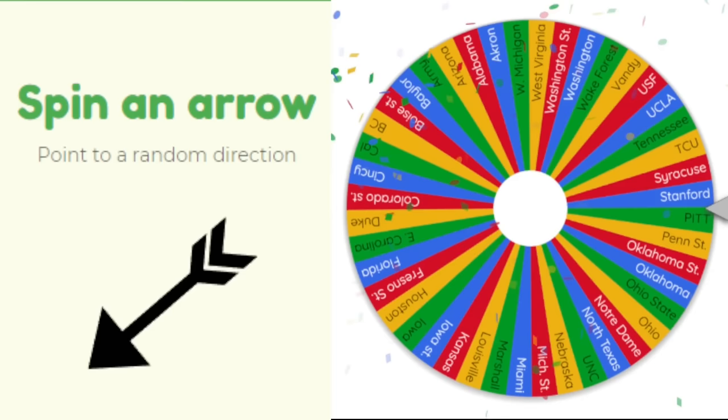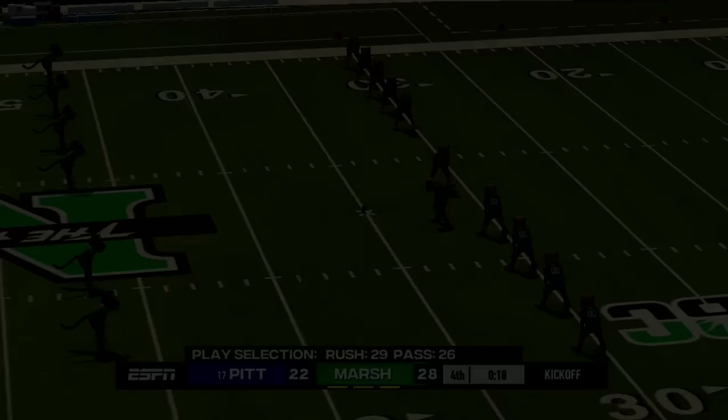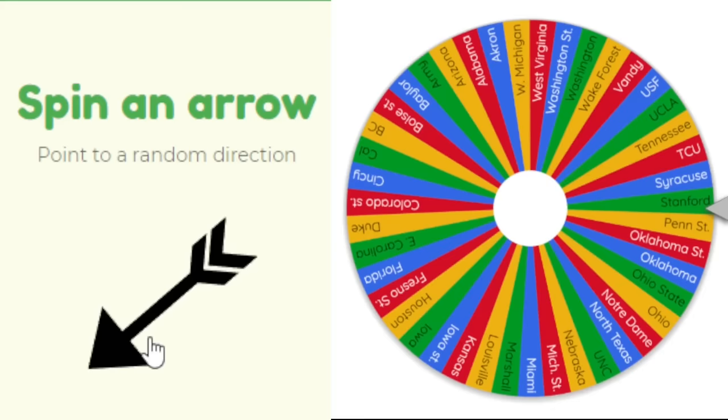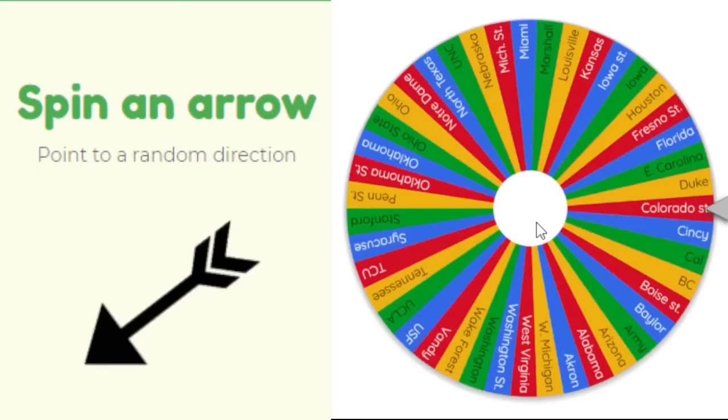Pitt plays their first game heading southwest — it's a close call between Ohio and Marshall, but we go with Marshall. An onside kick for the game: Pitt is down six and needs to recover it, but Marshall gets it and wins, taking over all of Pitt's land. Marshall picks up a win in their first game.